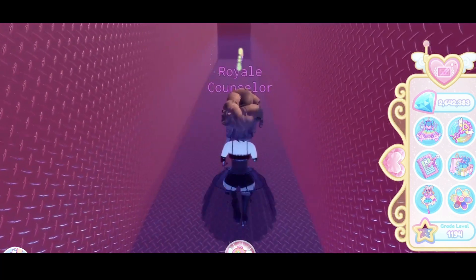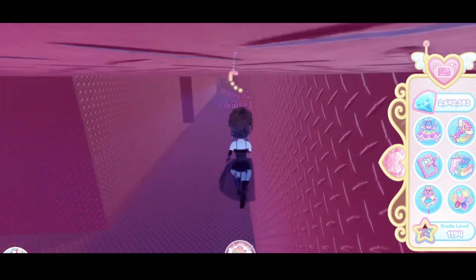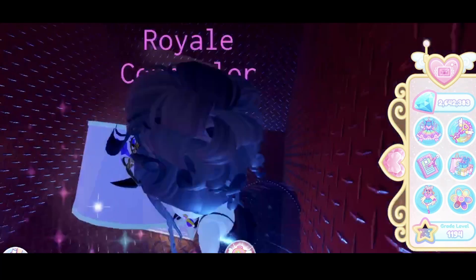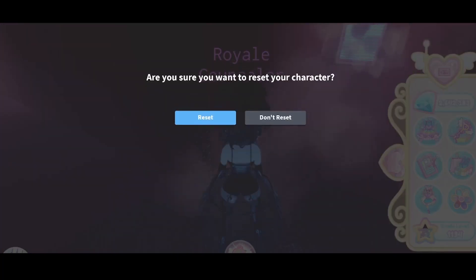Go back to that wall and straight all the way through. You will see another vent. At this vent, go to the right and you will find a chest with 1500 diamonds.